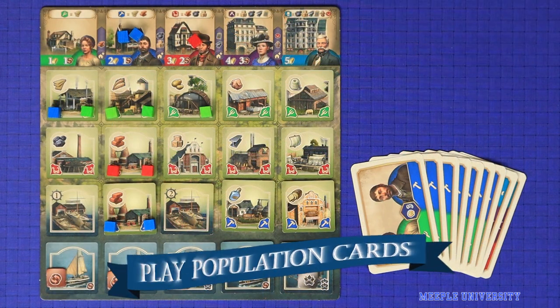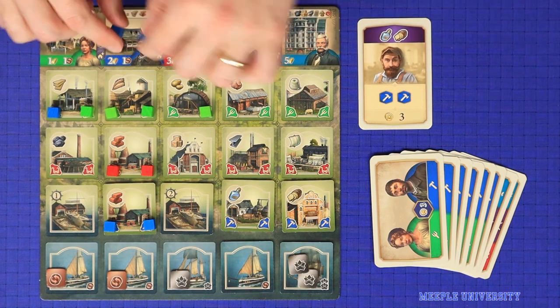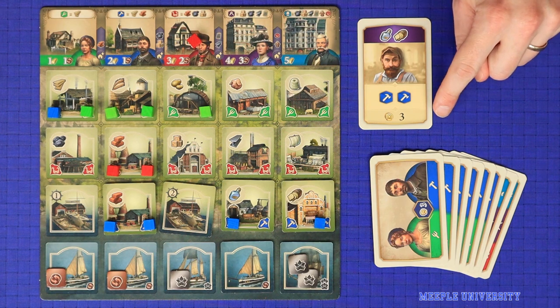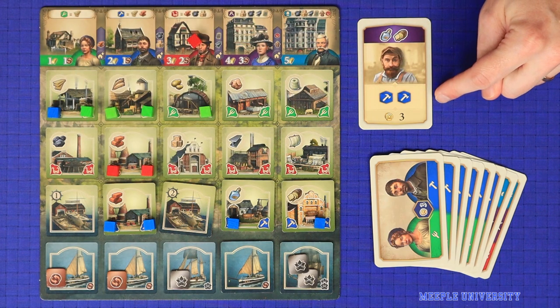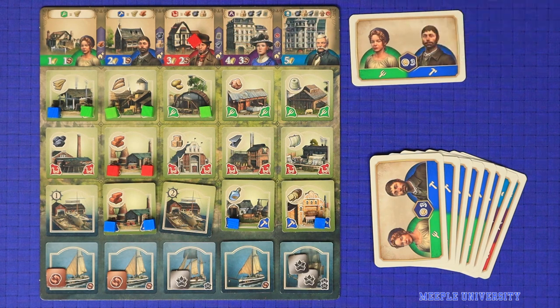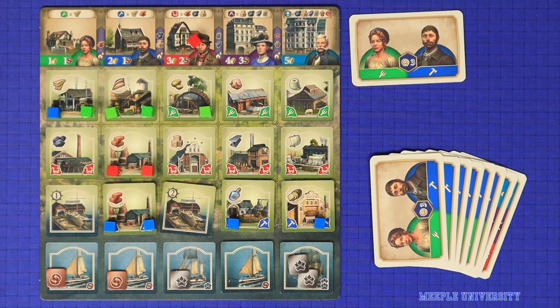The fourth option is to play a population card. When taking this action, you may play at most one card, taking it from your hand, placing it face up on the table, and paying the resources shown at the top of the card. Doing this scores you the influence points for that worker: 3 for an uneducated worker, 5 for new world population, or 8 for an educated worker. It also grants you a one-off bonus effect printed in the middle of the card, which is playable at any time as a free action — simply flip the card over to use it. The exception is a card showing an exclamation mark, which must be played on the same turn as the card.